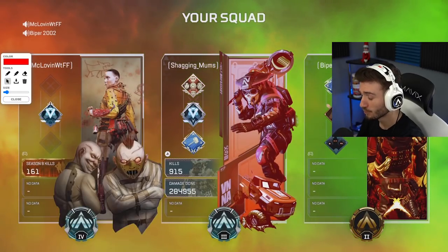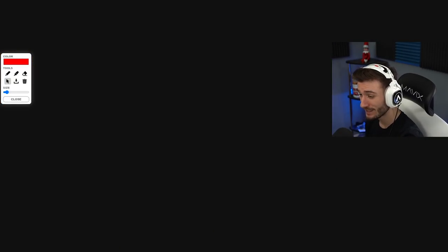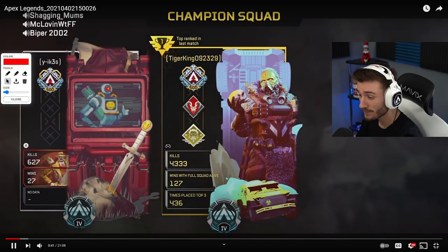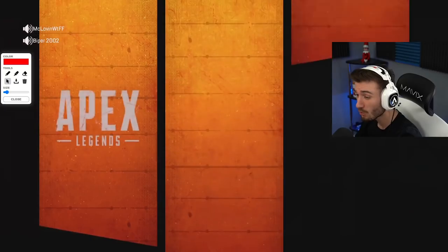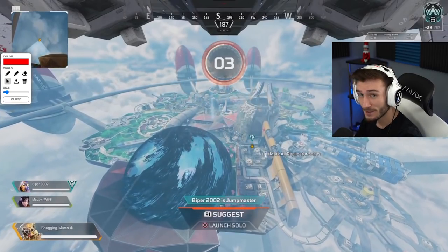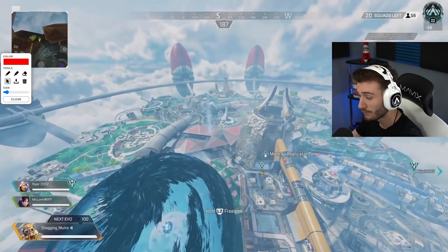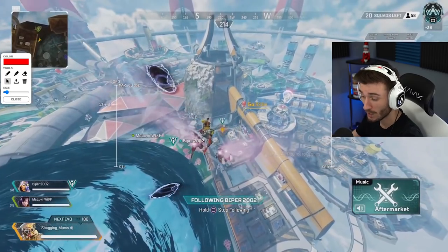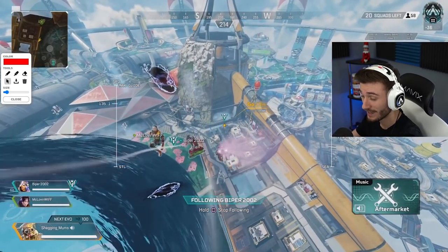The jump pads on this map are crucial — they get you from point A to point B taking minimal damage, which is really good. It's much better than a zipline, so Pathfinder is sort of out of the question, but you could still use him. The Hound is crazy with the scans; you're going to get your max KP, so that's good for the team. And then Wraith — you could swap her out for multiple legends. Gibby would probably be the better choice in this occasion.